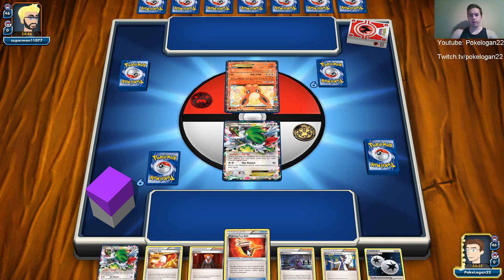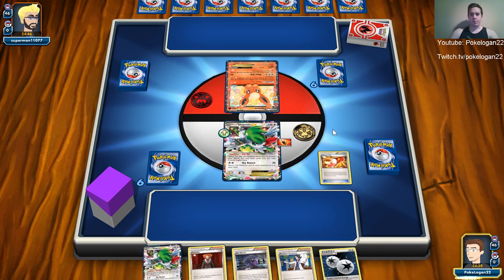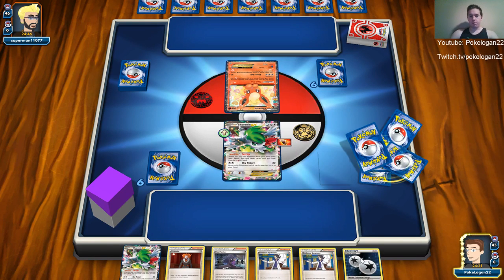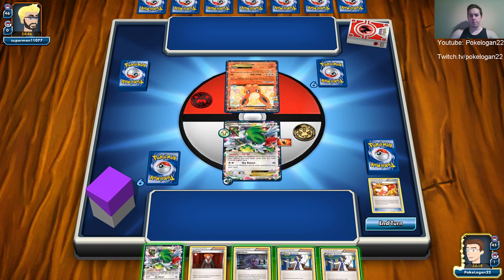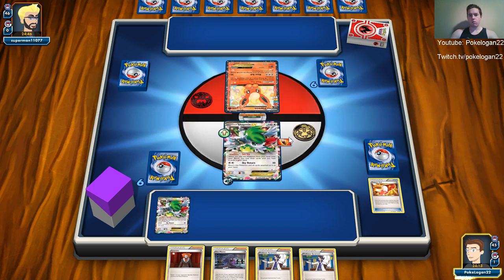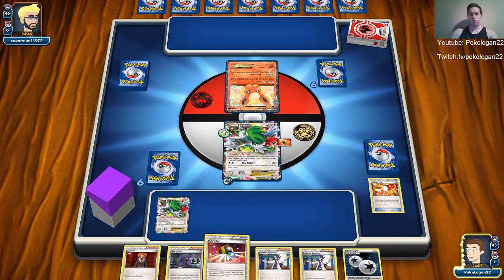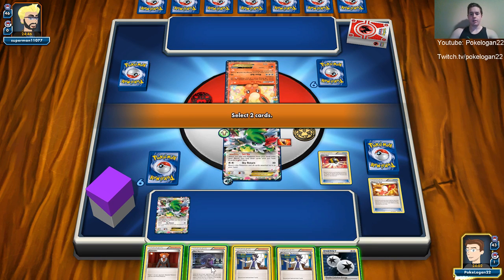We've got Flareon. I'm going to put a Fury Belt under this guy. Hopefully I can get an Ultra Ball off — nope, just Sycamore. I'll probably put a DCE on this guy, set up, and then Sycamore. Flareon EX even in expanded and standard is pretty good. My guess is that he's pairing it with Volcanion.